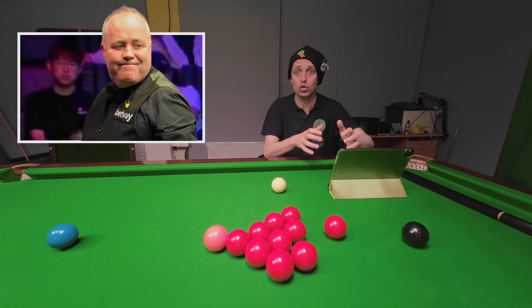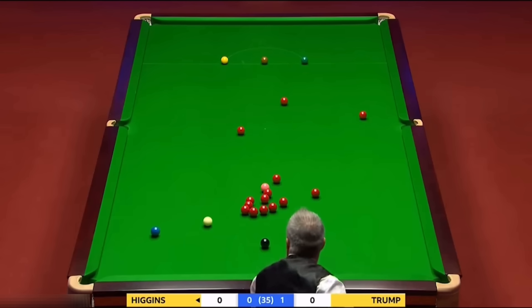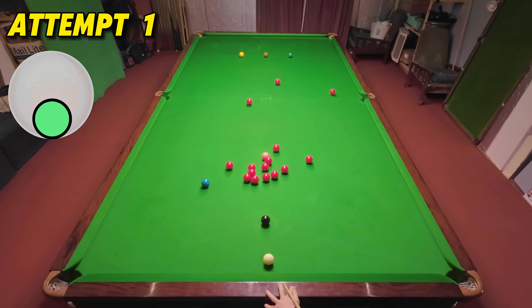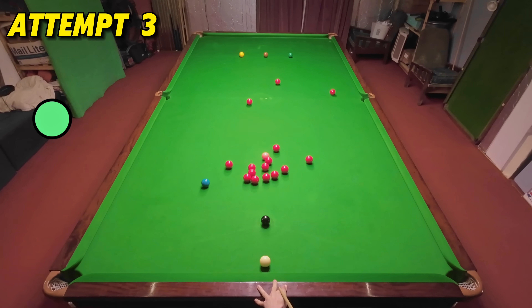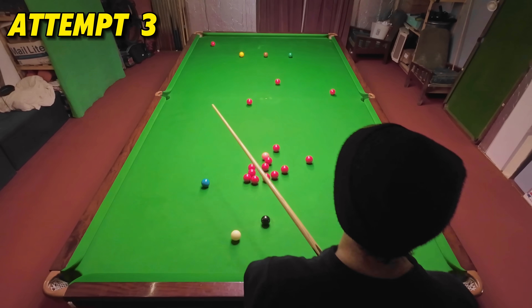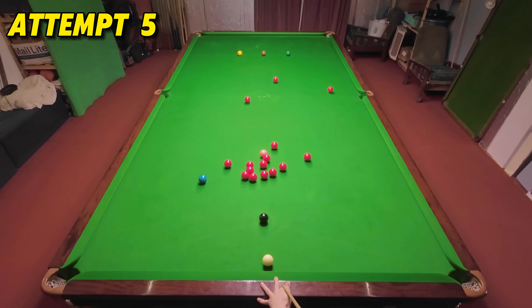John Higgins is trying to stay in contention with Judd Trump in the 2019 final and digs this excellent long red out off the top cushion. This is a really tough pot but John doesn't end up winning the frame and loses the final in the end by 18 frames to 9. The amount you have to strike down at the cue ball here makes this almost impossible — I really can't see where I'm hitting this red so I'm just having to guess where the pocket is, and that was probably a lucky guess.